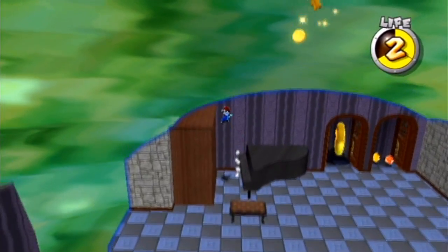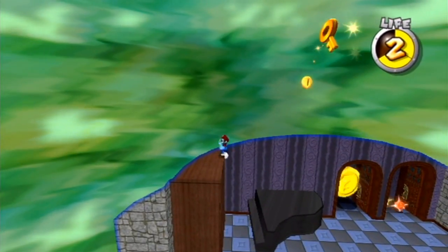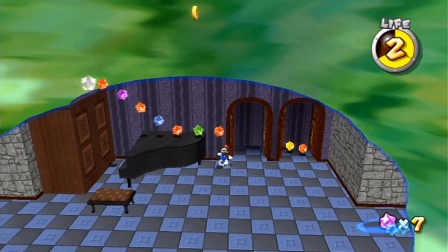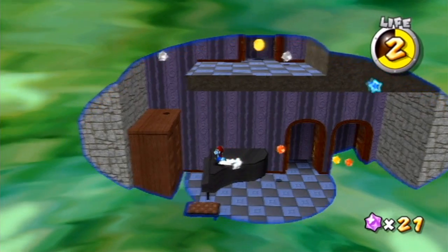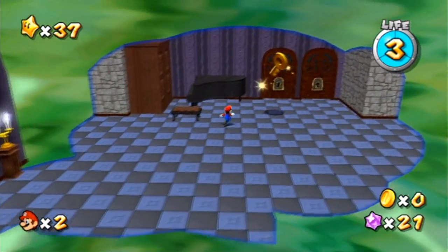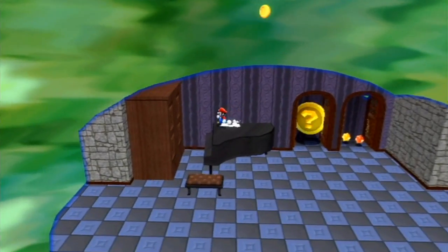Maybe if I jump up here — go ahead, Mario, do it. Maybe if we jump on top of this desk thing and then do a backflip crazy jump up there. Boom! Holy crap, that was actually it! Awesome! And look at these star bits! I don't think we're in the right direction. Oh my gosh, we are. Mario! So now that we actually know that, we sure as heck are not going to be risking it that much.